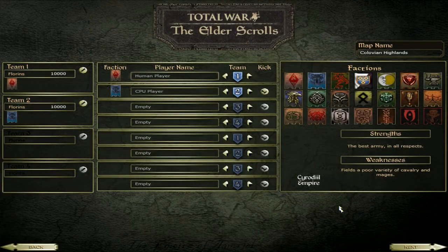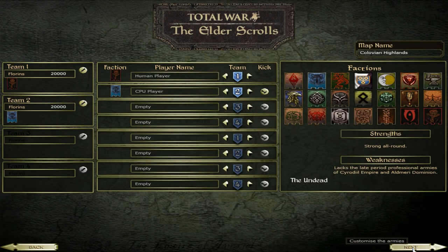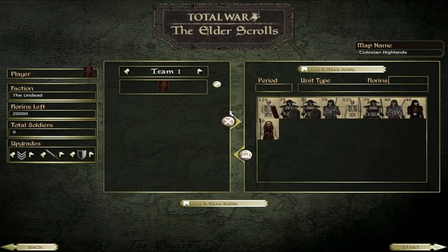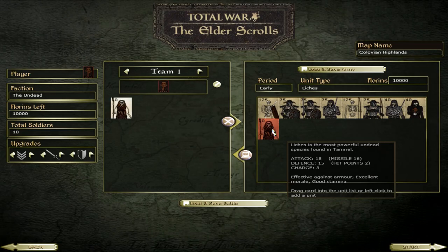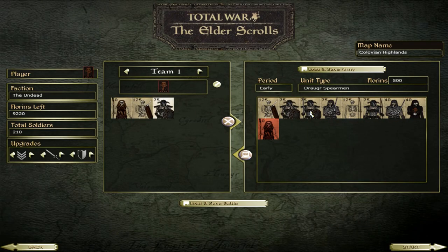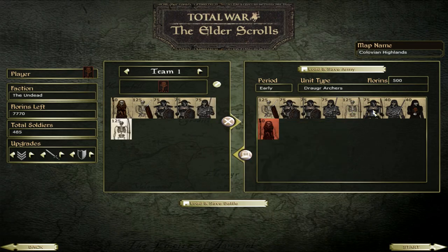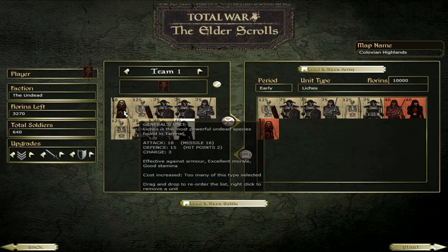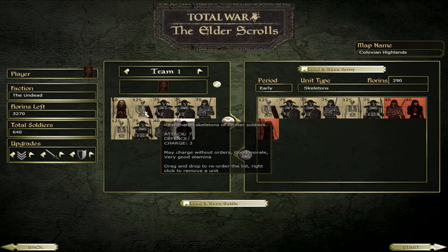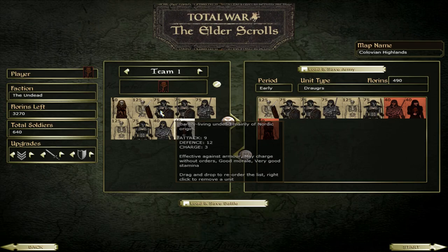You can command an army of undead. There are hundreds of them, and there's a bunch of different units. There's the Lich, which is the most powerful, costing 10,000 settlers. Then there's your bog-standard naked skeletons with sword and shield, or bows. A variety of different Draugr, which are tough and heavily armoured soldiers — Draugr Archers, Draugr Heavy Infantry, and Draugr Spearmen. You've also got Volkihar Vampires with long swords, and Volkihar Spellswords, who are capable of hurling destruction magic at the enemy.